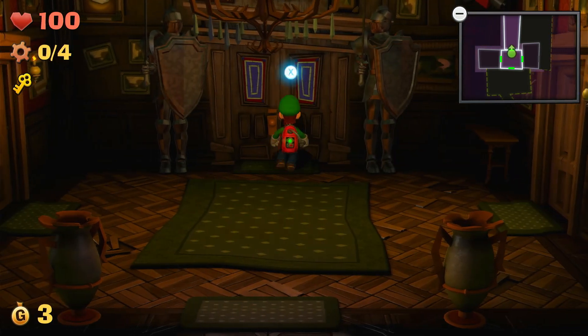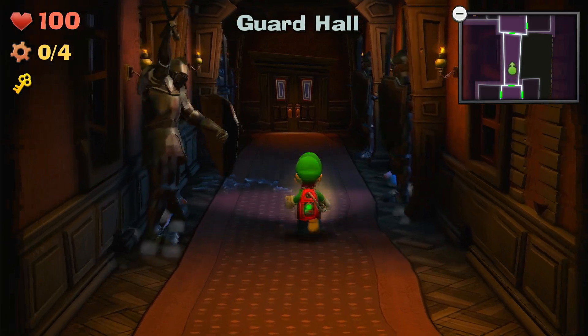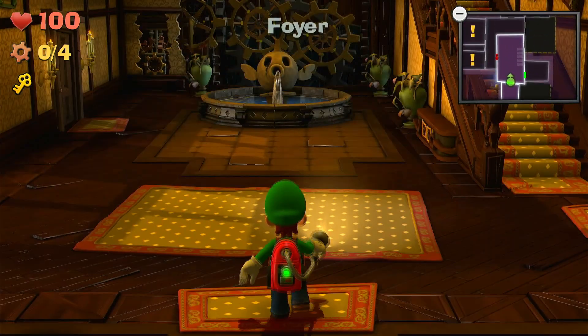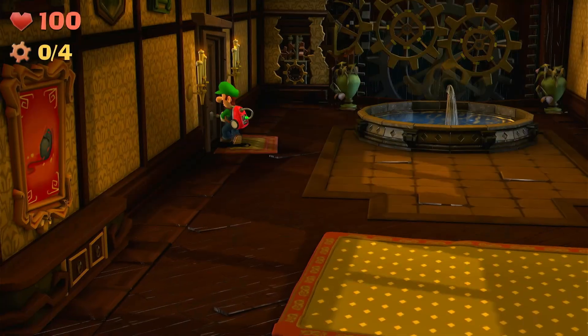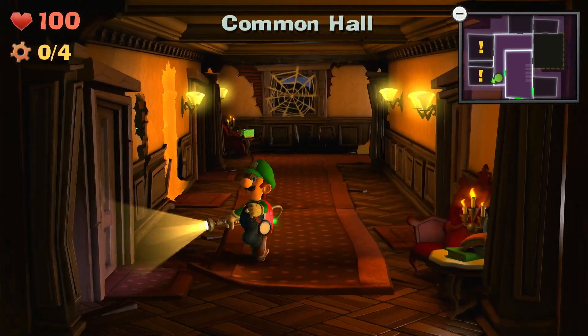So now that we got the key, we're going to go through this door. Back this way. So now we can get through this door and through this door.